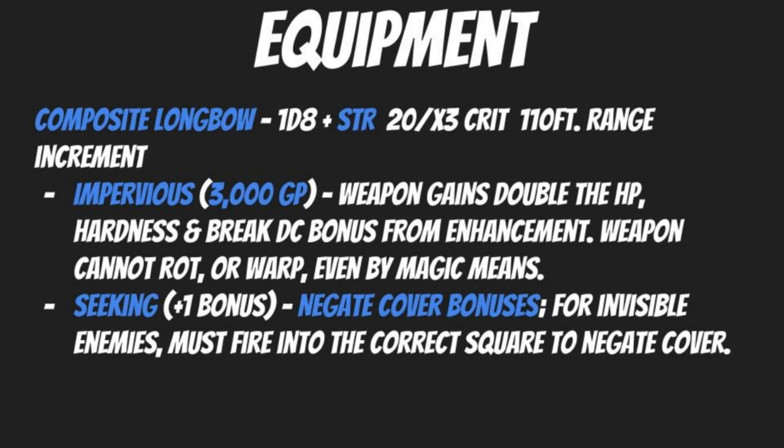In addition, look at the Impervious enhancement — it costs only 3,000 gold pieces with no bonus count. The weapon gains double the hit points, hardness, and break DC bonus from enhancement, and cannot rot or warp even by magical means. So if someone uses the Warp Wood spell, it won't work. This helps ensure your bow stays intact and resistant to the various ways it might be taken out of commission.